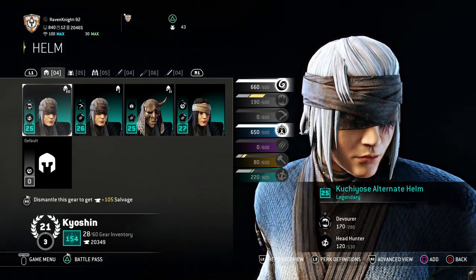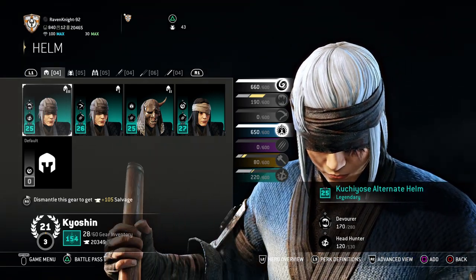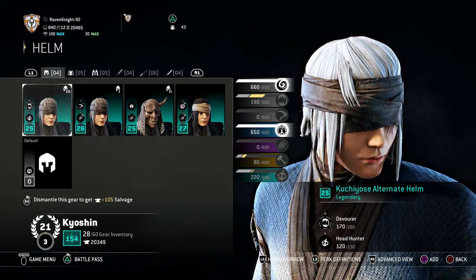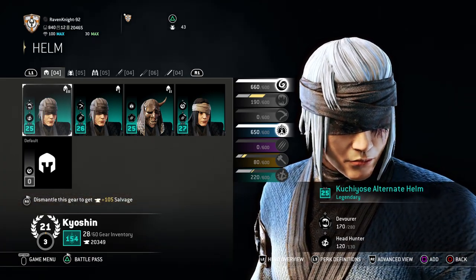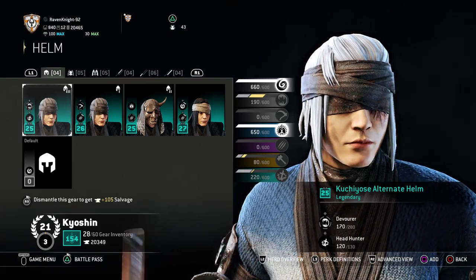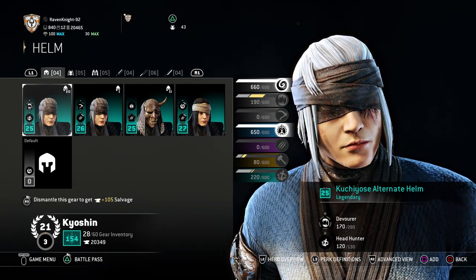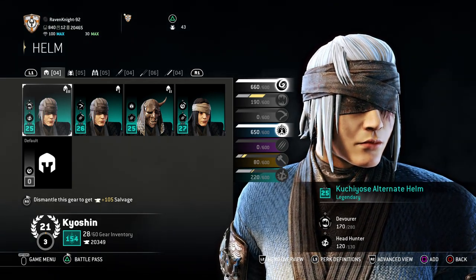The reason you want the Kuchiyose alternative helm is because not only does it cover up the eyes — since we're going with that blind warrior look — but it also gives you the option to customize the hair color, which will be important. Our character Shojuro was born blind and also born with white hair and haunting blue eyes. So we wanted a look that gives him a white hair appearance but also emphasizes that he's blind. We technically didn't need the blindfold, but I thought it would be a helpful hint to remind you that this guy can't see.